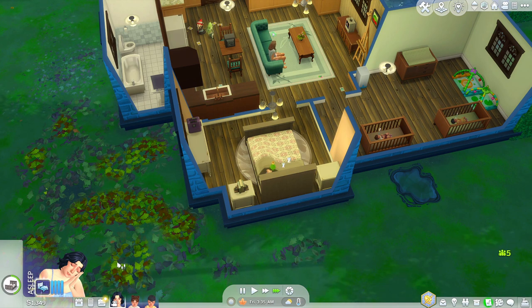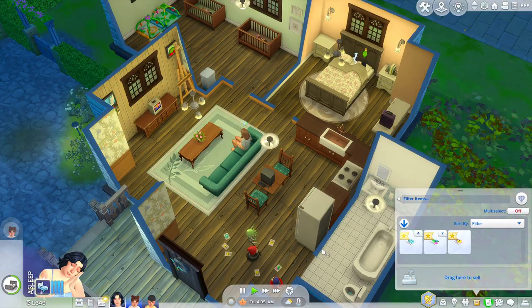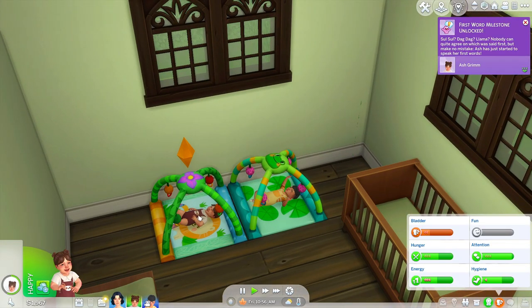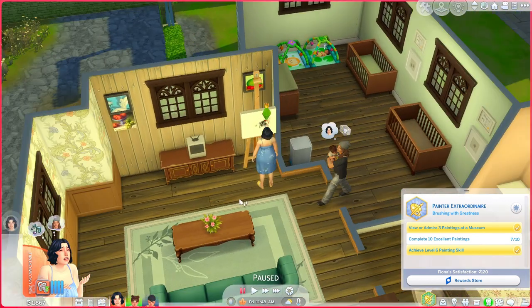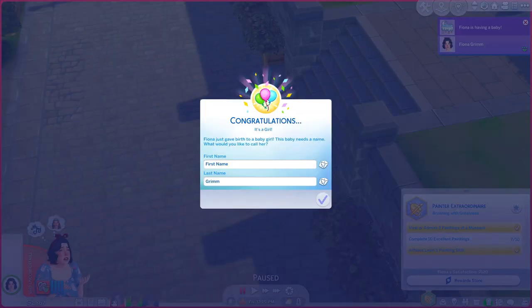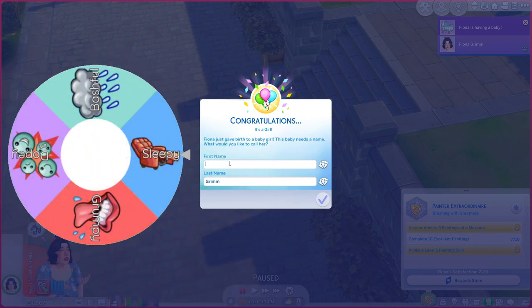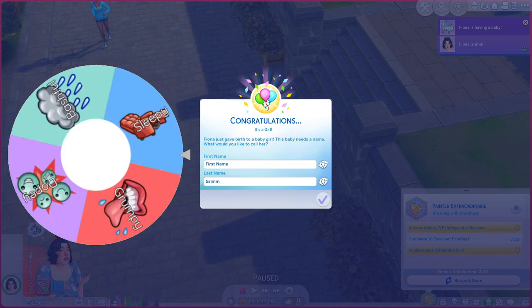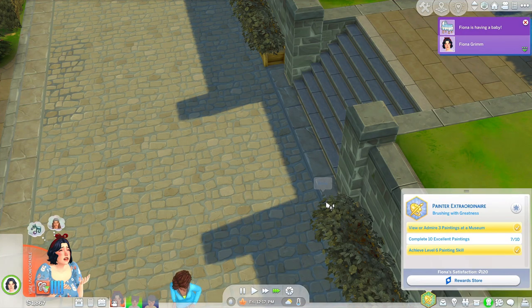We now have enough for the Fertile trait! That should raise the likelihood of twins or maybe triplets — how nice would it be to finish in just three pregnancies. Taking all the seed packets too; maybe we'll start a garden to help with money. First word milestone! We've gotten quite a bit done for the babies so far. We're in labor — heading to the hospital solo this time since babies are at home. It's a girl! Rolling the wheel: we got Sneezy. Naming her Emmy — that's cute.